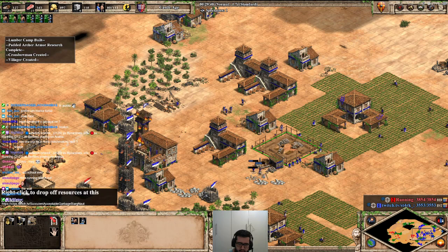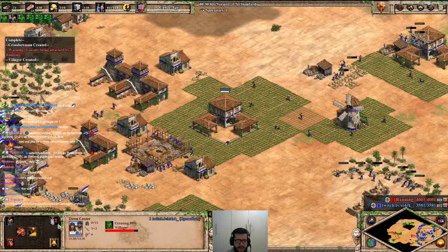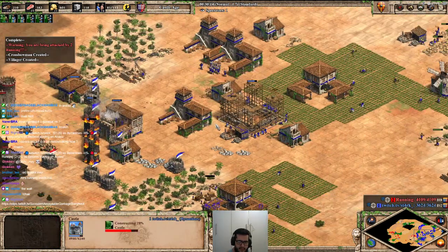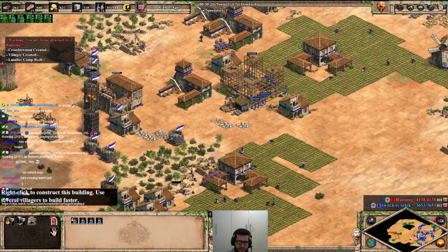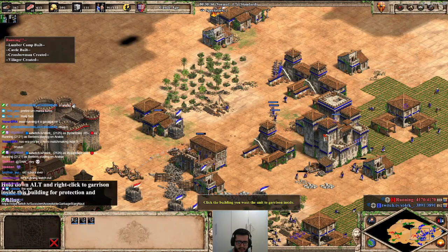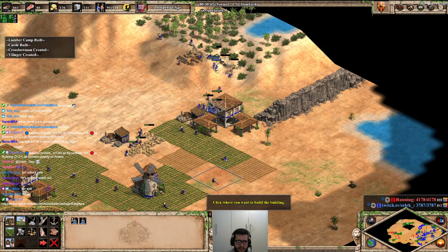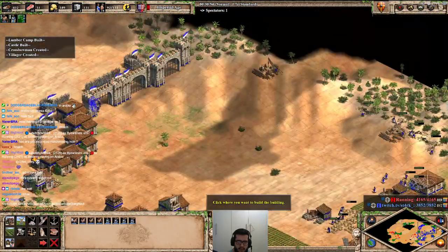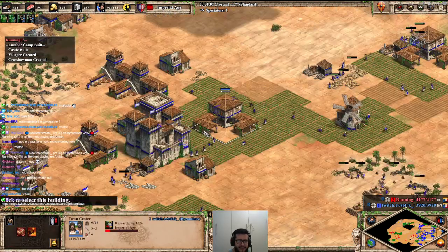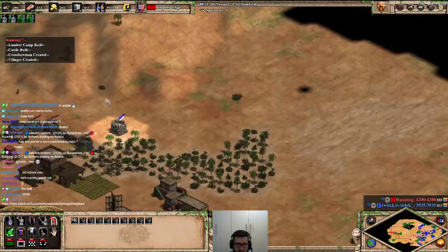I did not think that he would already be coming here. This is bad. Let's attack his base — I won't be able to do much here. Nice, I destroyed his mangonels. That just gave me so much time. Let's try to raid him again.